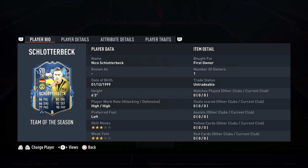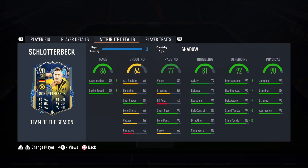Nico Schlotterbeck's 90-rated card — this center back is looking insane and I'm so excited to try him out. He has the perfect stats to be one of the best value-for-coin center backs in the game. He's 6'3", high/high, left footed, three star three star, untradeable first owner pack. I packed him from a Team of the Season player pack, so that saves me the coins — I was going to review him anyway.